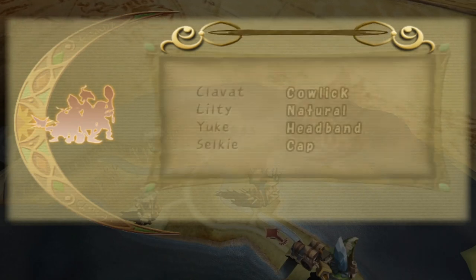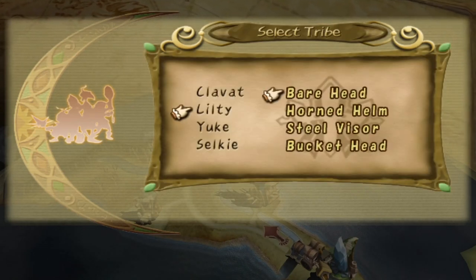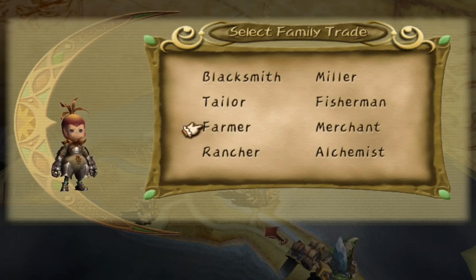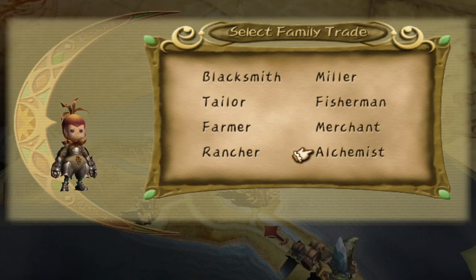As you create your character in Final Fantasy Crystal Chronicles, you are given eight choices for your family's occupation: blacksmith, miller, tailor, fisherman, farmer, merchant, rancher, and alchemist.